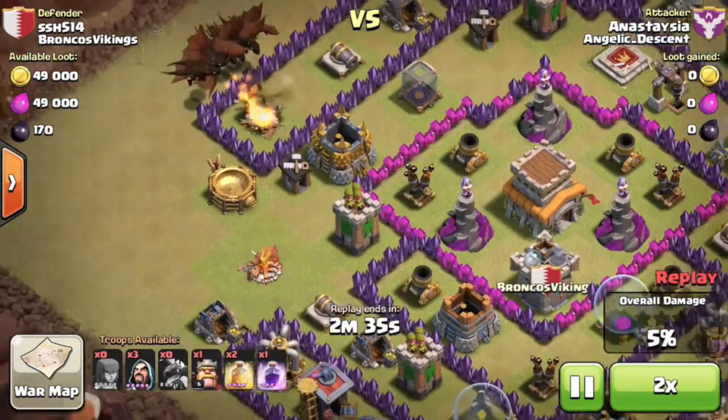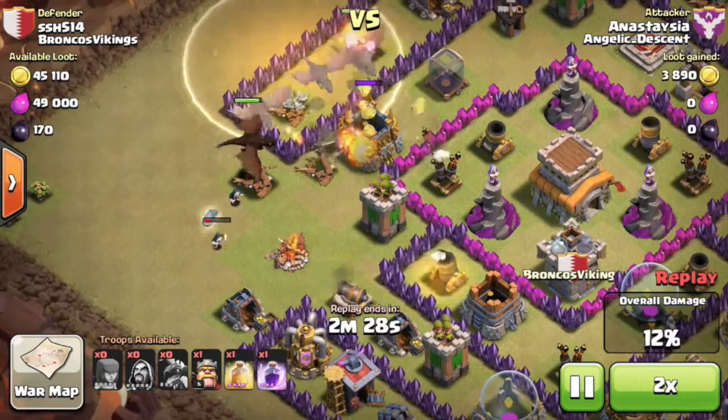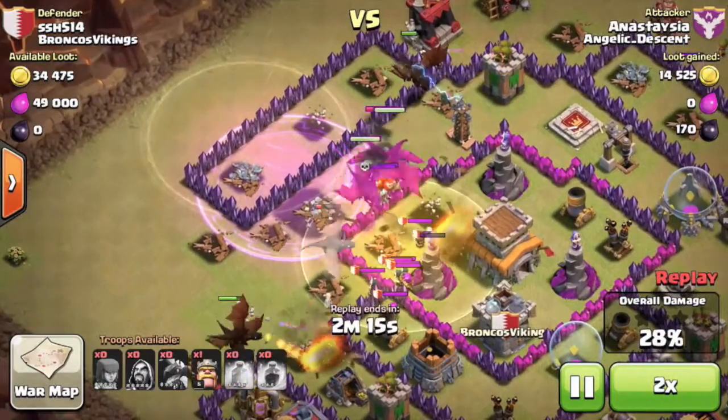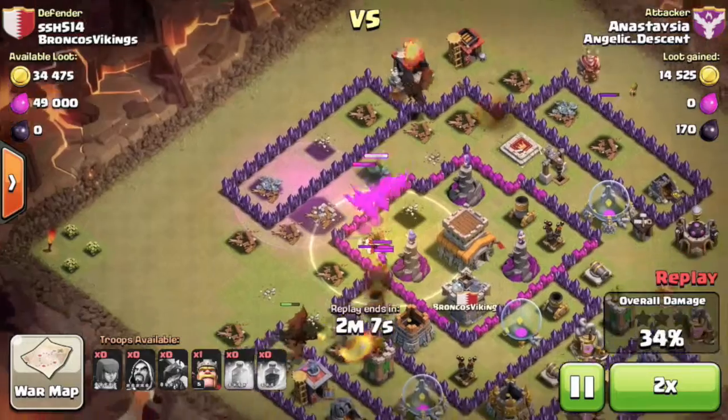She did the right thing — she took care of some of those side buildings, and over here she did try to take out the spell factory with those two or three wizards, but unfortunately it was just a few seconds too late. What happened was two of the dragons started going off to the side, leaving just a couple of dragons in the center of the base going for the town hall.